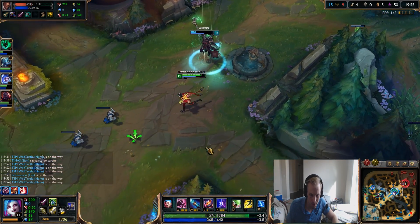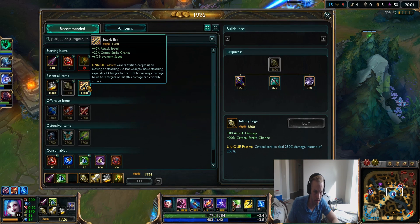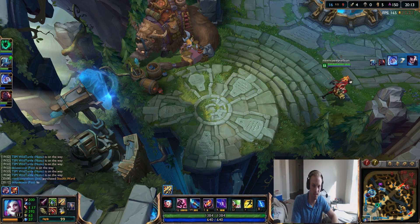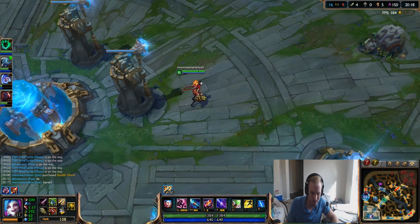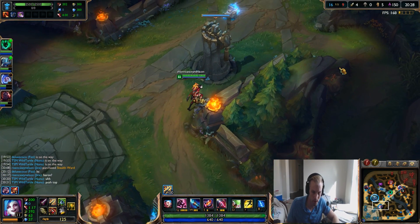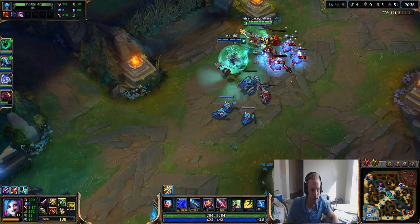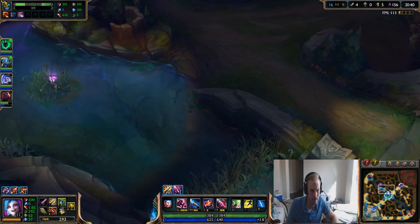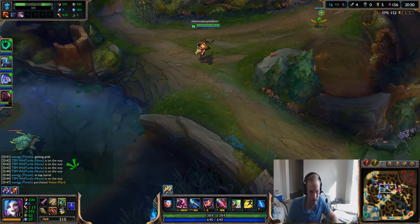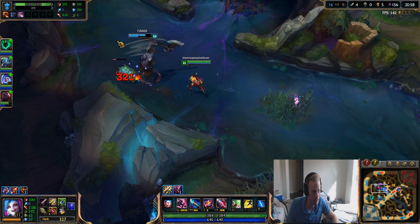Let's go down - 1900 gold, that's quite a bit. We have enough for Static Shiv, that's what I'm going to go for. Ward, a couple health pots - ABW, always be warding. We could probably Baron at this point - we're that strong. Let's get some vision so we can do Baron safely and know where they're coming from. With Nunu giving me Blood Boil, I'm going to be attacking insanely fast with my kit and my items. We should be able to take Baron down pretty fast.